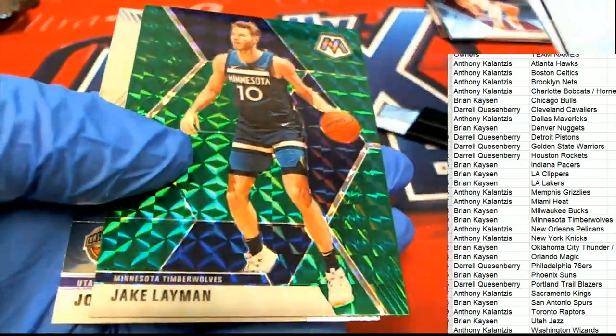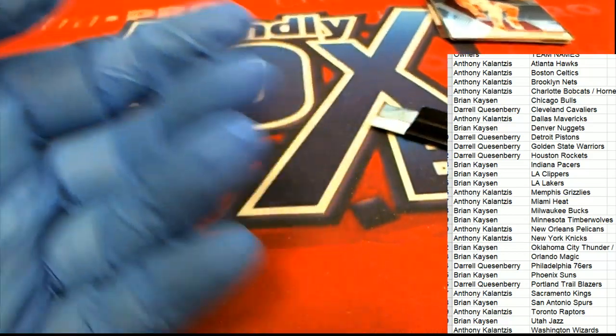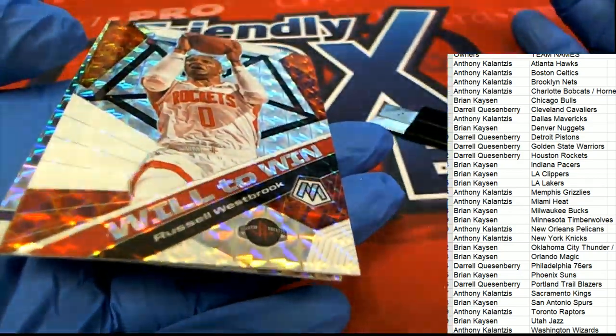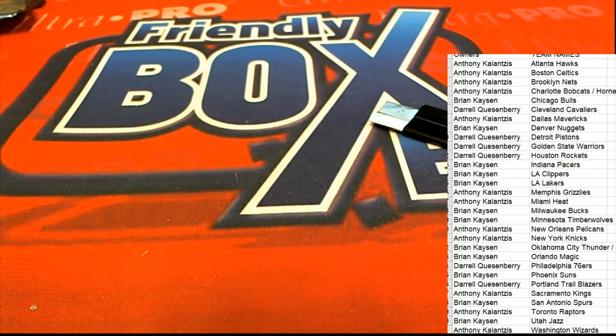Nice rookie right there, Miami Heat. There's a Jake Layman and a John Stockton. We got these Mosaic blaster boxes — pretty nice rookie cards coming out, some very neat rare orange-type prisms. Pretty cool stuff coming out of Mosaic.